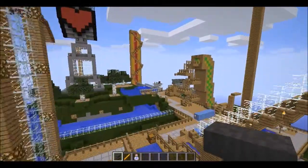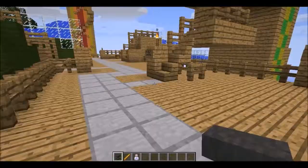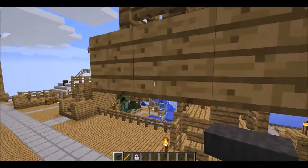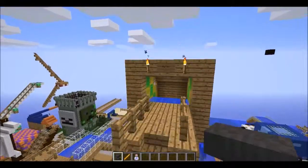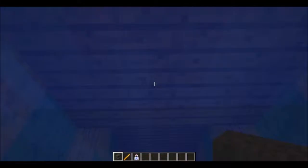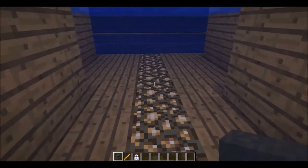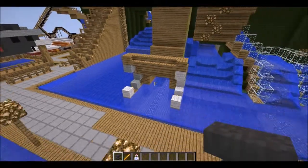We'll take a look at the water slides — there are water slides. This one is called the Serpent's Tongue. You just go in, hop in right there, and go in like so. Wheee! Fun. Look at it. And that's the Serpent's Tongue.